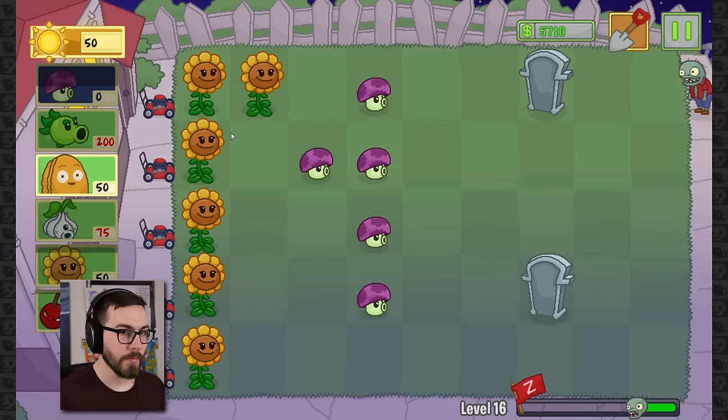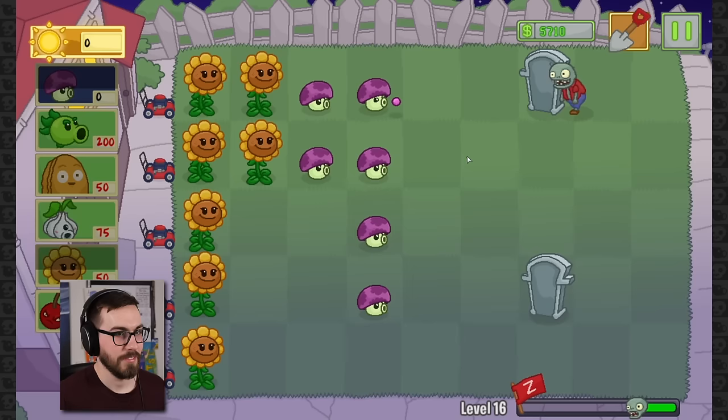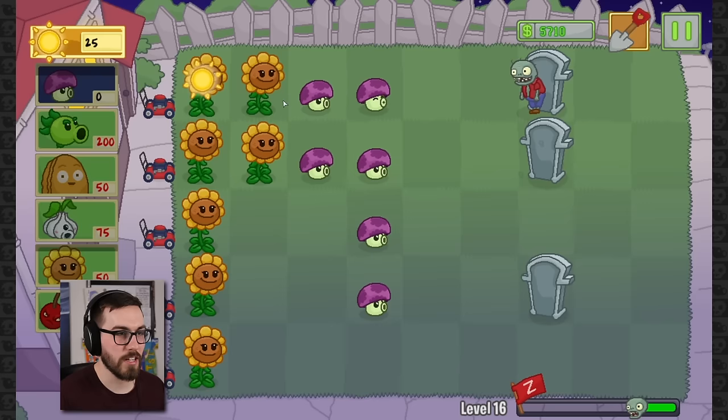Here's our first imp, guys. Look at him — he's so cute, but also not. He's disgusting and ugly and terrible, kind of like real babies. They're both adorable and disgusting at the same time, especially when they're first born. They get cuter over time and then they get ugly again.